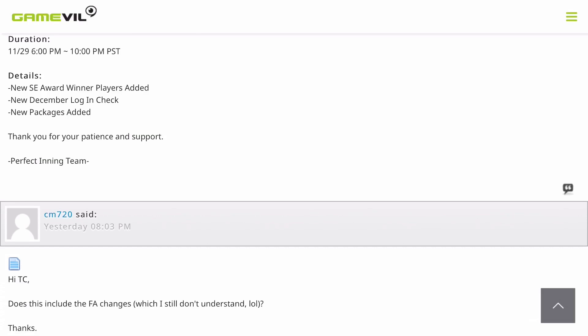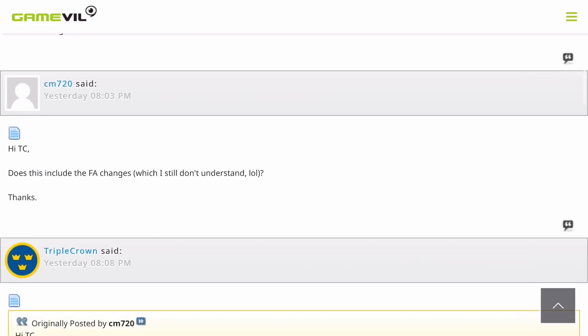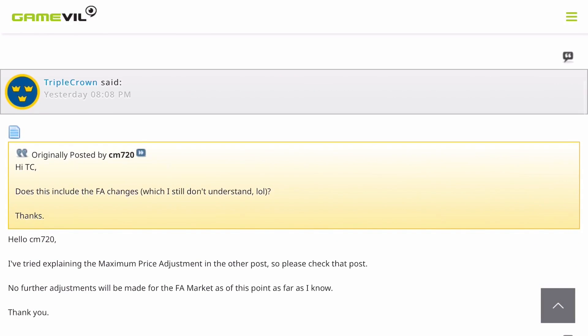For Central time that's 8 p.m. until midnight, Mountain time would be 7 p.m. to 11 p.m. What are they doing? They're adding new special edition award winner players, they're going to load the new December login check, and they're going to have some new packages that can be purchased.